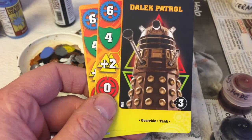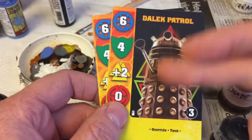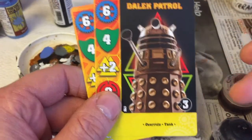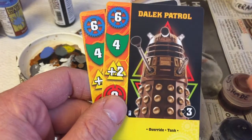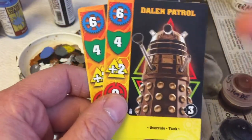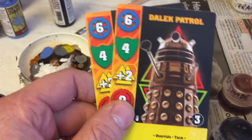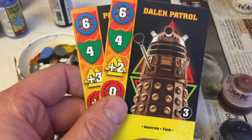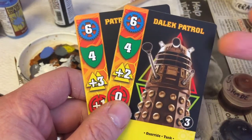So I started thinking about different color schemes and how I could group them — some cards give you units of three, some just two. I was thinking about the best schemes, because anyone who knows anything about Daleks knows that the color scheme can actually designate rank, depending on which period of Doctor Who you're looking at. But all of these are just basic Time War Daleks — they're all supposed to be the same.